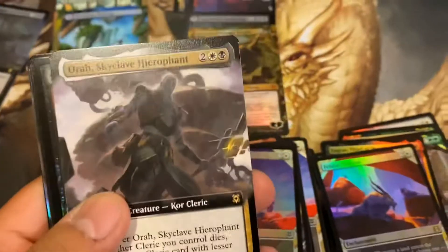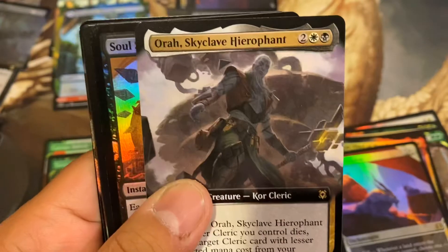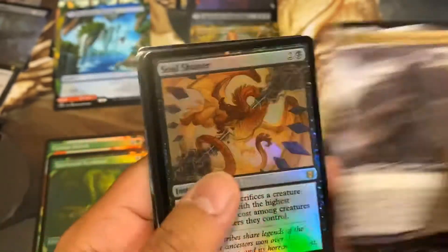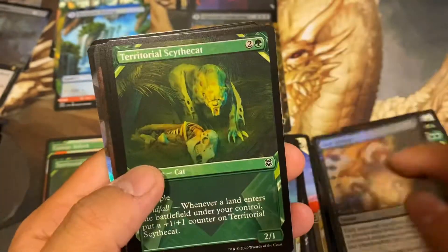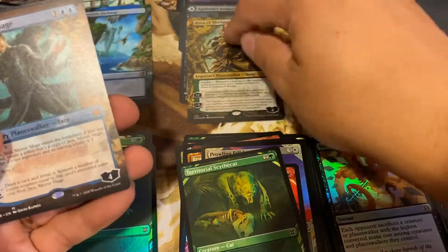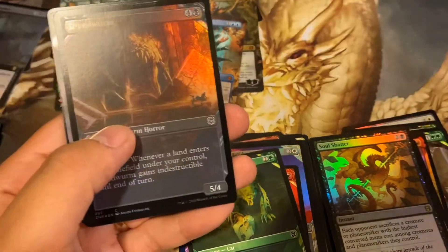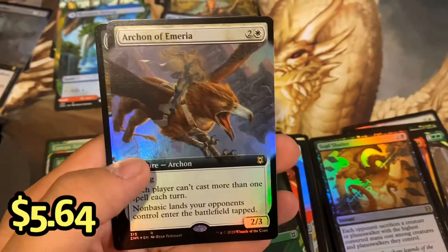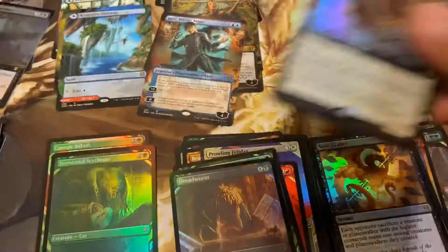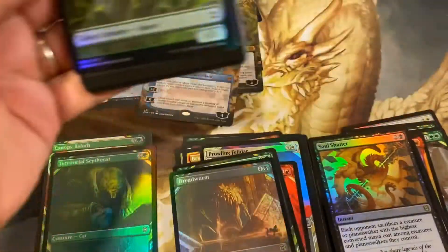I'm having some technical difficulties. Aura Skyclave Hero Font. Soul Shatter. Mythic number eight — Archon of Emeria foil extended. Eight mythics — that's a mythic in every pack so far on average. Can we go above the average? Can we pull more than twelve mythics per box? That would be crazy, insane.